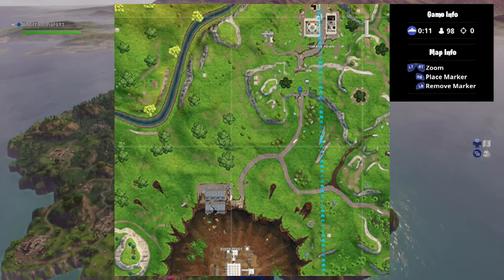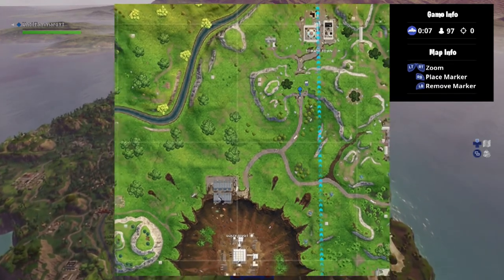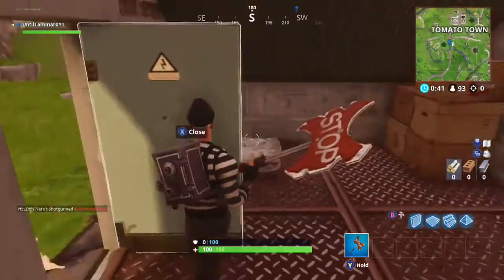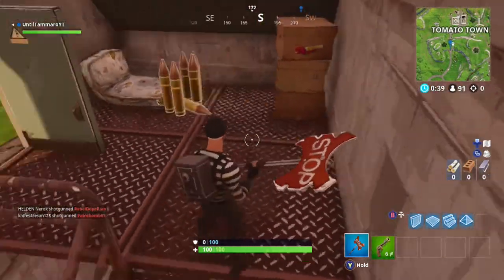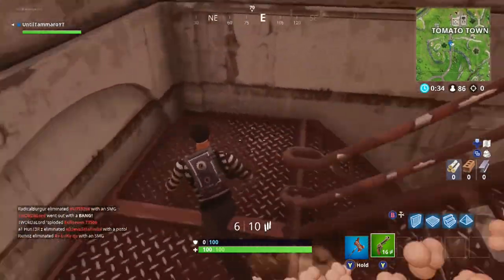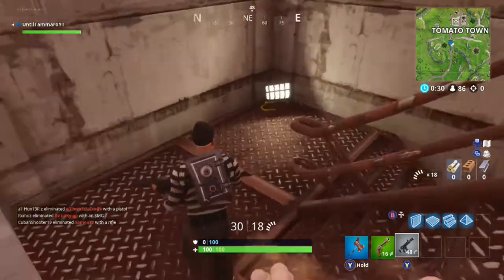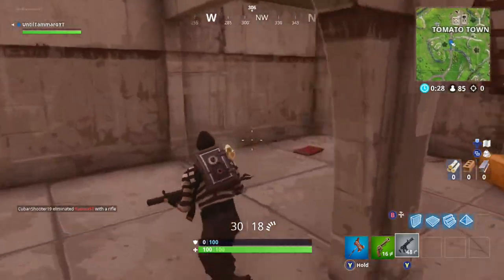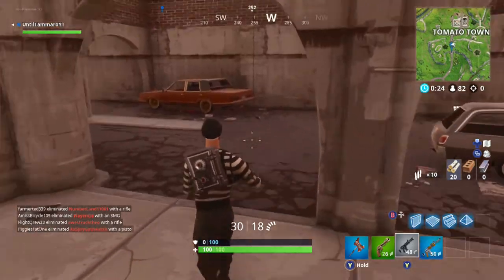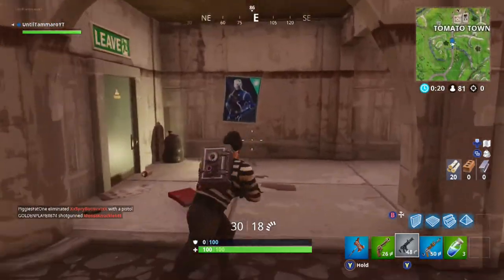Next up, we're going to head into the tunnel that is just south of Tomato Town. I decided to land on top to make sure that I could get some guns, so go ahead and make your way all the way down. As you come through the door on the left side of this room, there will be a poster just right there. I went outside and did not see it initially, so I go over to the opposite side and spray over it.